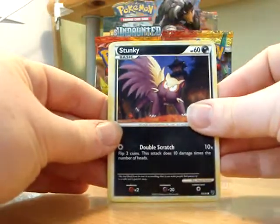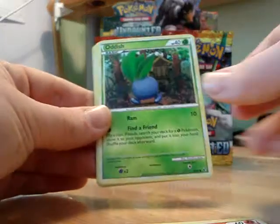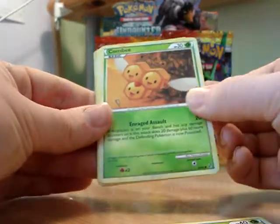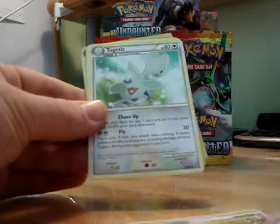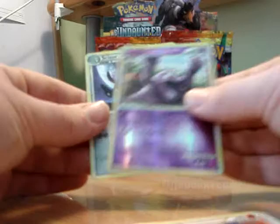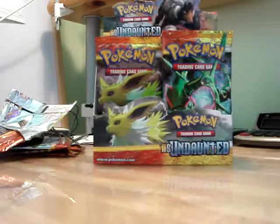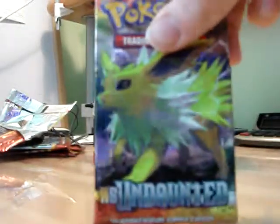So we have Stunky, Houndour, Slugma, Oddish, Combee, Legend Box, Togetic, Flareon, Reverse Holo Grimer, and a Scizor Holo. I ain't had good luck with Scizors at the moment. I really like that card — I really like Scizor. I like Scyther as well. There is a Scyther in this set as well; I'll try and get a few of them. Might build a nice Scizor deck.